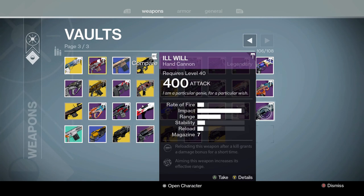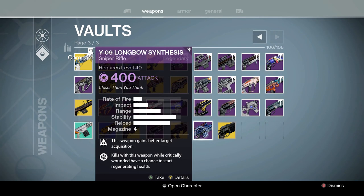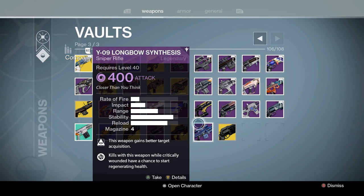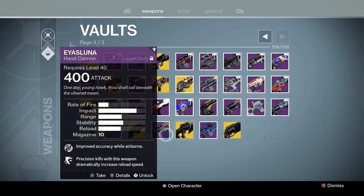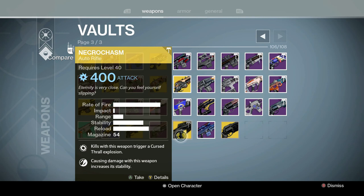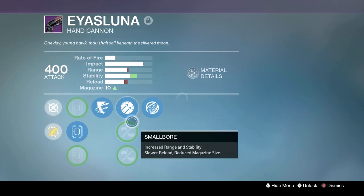Then we got the Cocytus — wait, not the Ill Will. I'm thinking of the Duke — they brought the Duke back. First Curse — never really cared about it personally. Longbow Synthesis — this is probably my best roll on it. Necrochism — super fun. I actually love this gun now that they buffed it. This thing is freaking hilarious. Another Izaluna — I think I got Hammer Forged on this one. Super close to a god roll — it's a very consistent gun.